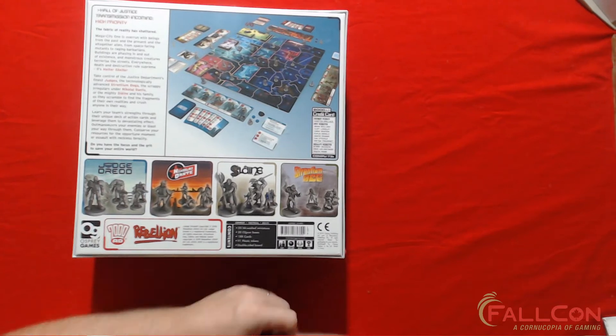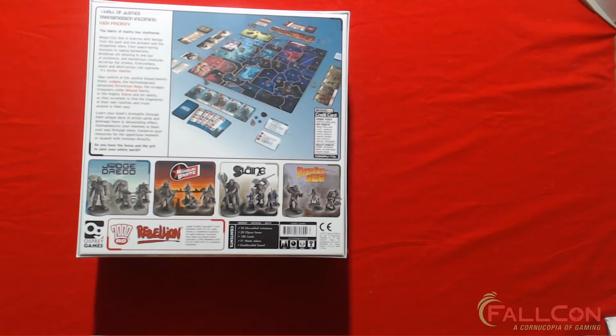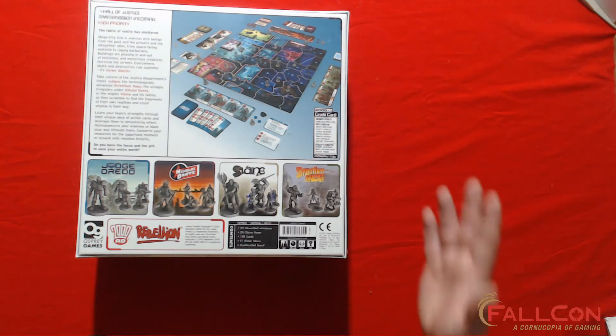The elevator pitch for Judge Dredd: Helter Skelter is: pick your faction, fight for your reality — Dredd, Alpha, Slainn, Dante. Mechanically, this game includes area movement, hand management, kill steal, secret unit deployment, and variable player powers.